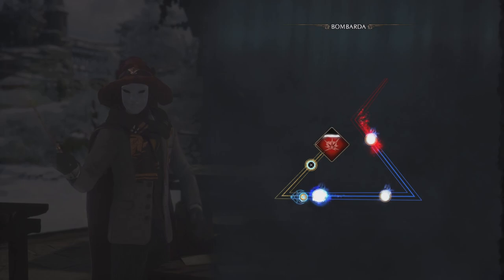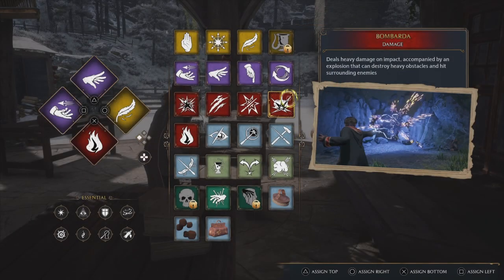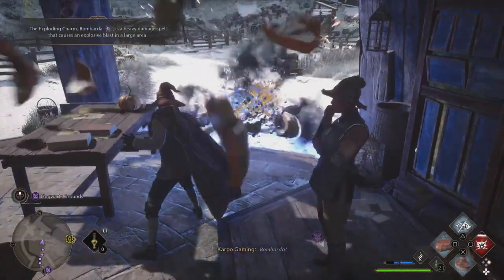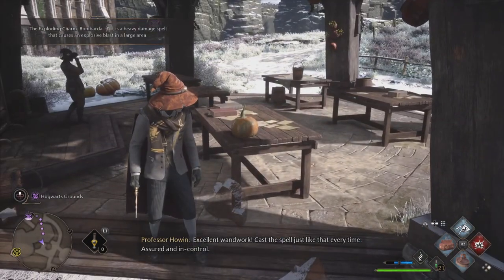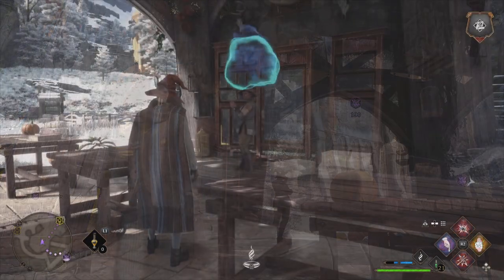After we head back to class, Professor Horwen is going to finally give us Bombardia. Just like that, you have learned Bombardia! 'Excellent work — cast the spell assured and in control.' And boom, there you have it — a full step-by-step guide to completing Professor Horwen's assignment.